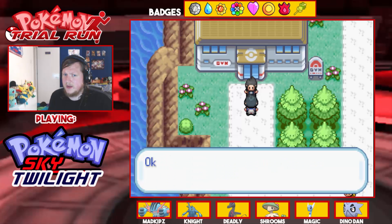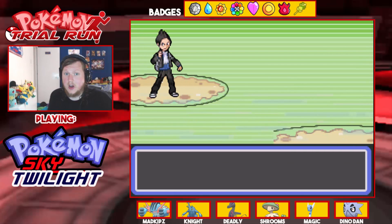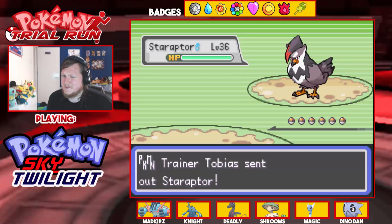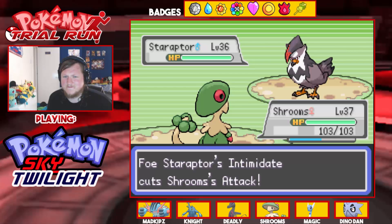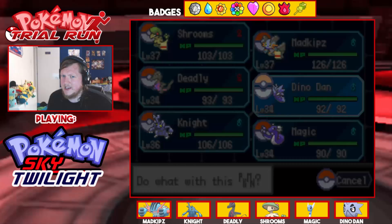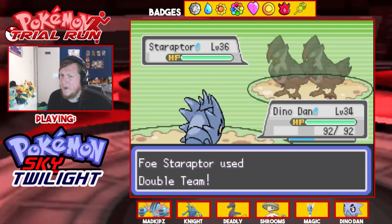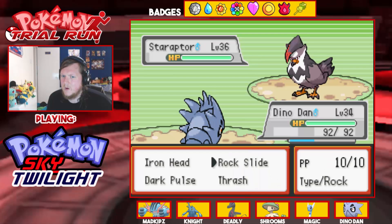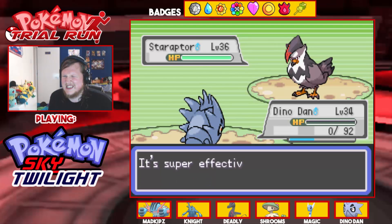'Thanks Joe, but can we have one last battle please?' Let me heal first, okay let's do this — I know the time is about to go but I think we've got time. He starts with Staraptor. Shrooms, this is not a good battle for you. Dino Dan, can you deal with this? He might have Close Combat but I prefer if he didn't. Going for Rock Slide — oh, there's the Close Combat!